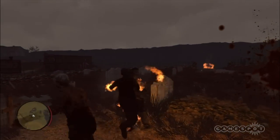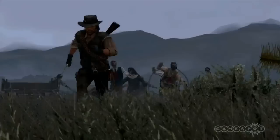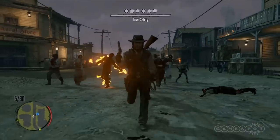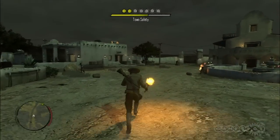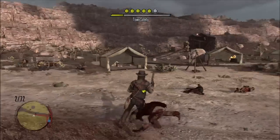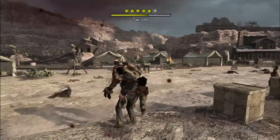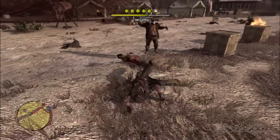Most of the zombies have the appearance of regular townsfolk who, post-mortem, are in varying stages of decay. There are three special types of zombie to look out for though, which add some much needed challenge and variety. Bolters are skinny, fast, and like to move on all fours. Bruisers are large and slow moving, but can charge you like a rhino. And wretches have a strange green glow, and will spit at you from long range.